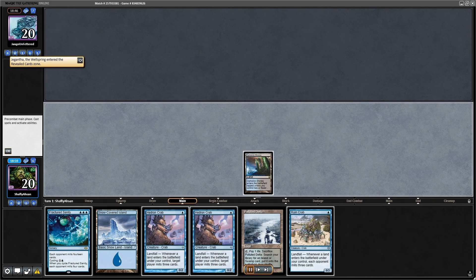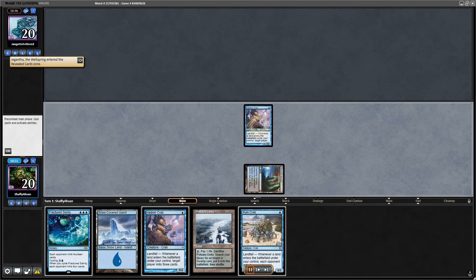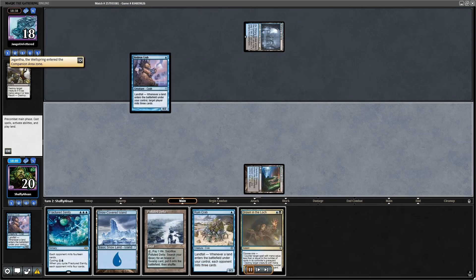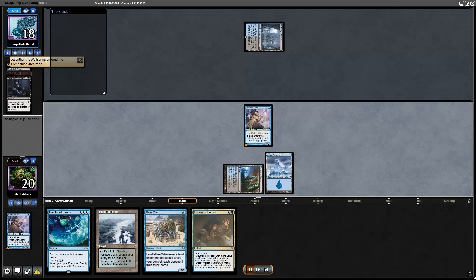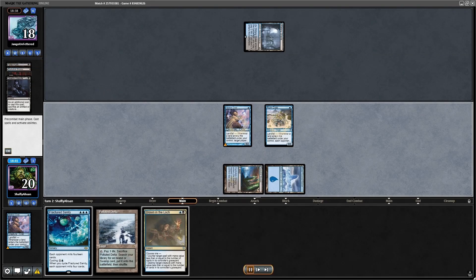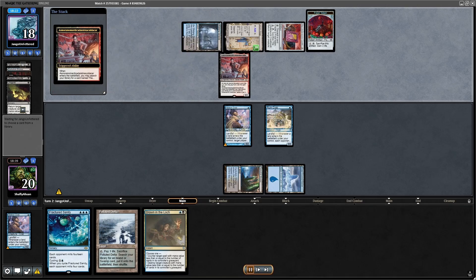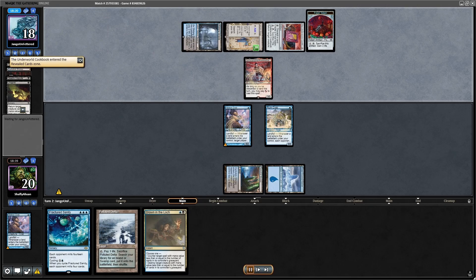Final game of the series — I bring back in some other key cards and take out the Soul-Guide Lanterns. If they're not going to play Endurance, I don't care about the graveyard; I just need to hit key pieces. Again, Triple Crab hand. We're hitting them with the Seafood Experience, and especially with the Fractured Sanity, we're going to get a little aggressive. I don't need the interaction if I can race them — that's what's key here.